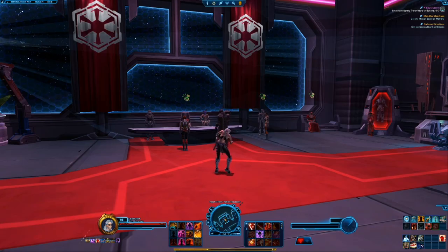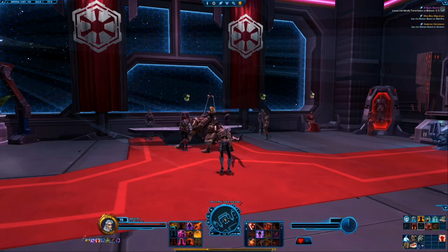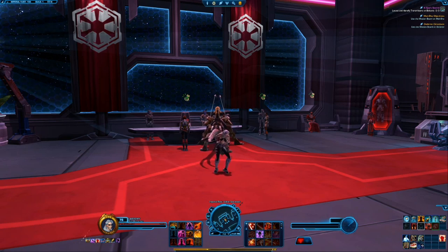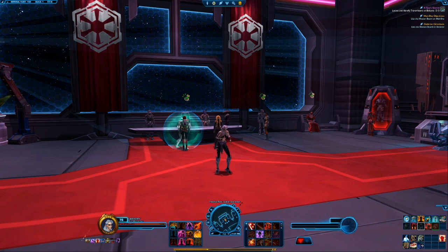Onslaught is here — we're all aware of that. You're probably at level 75, you've probably finished the story, and now your main focus is end game gearing. With onslaught and the Spoils of War system, things are a bit different than what we're used to in the past. I want to show you a simple, headache-free way to get the gear you need as fast as possible.